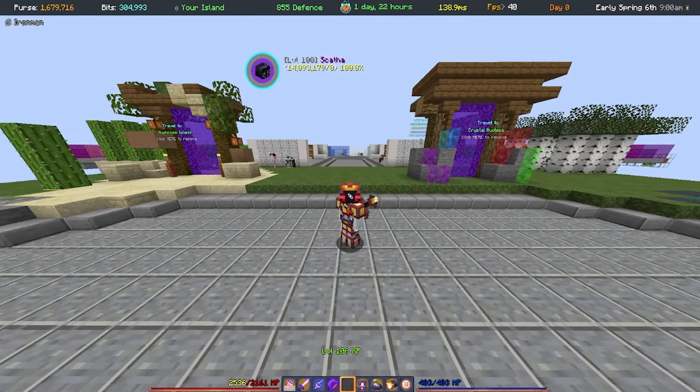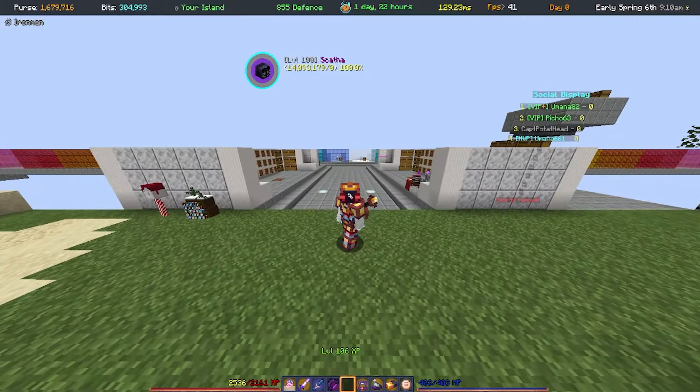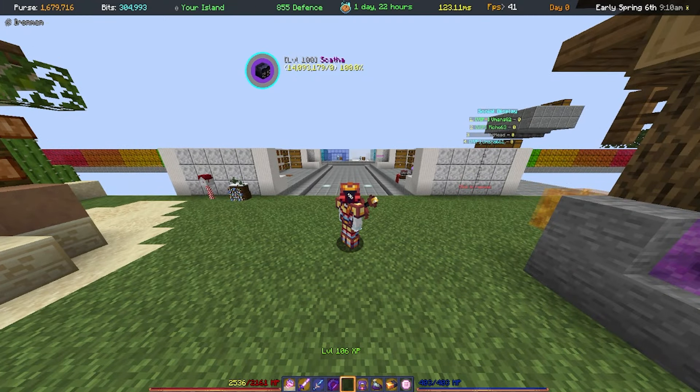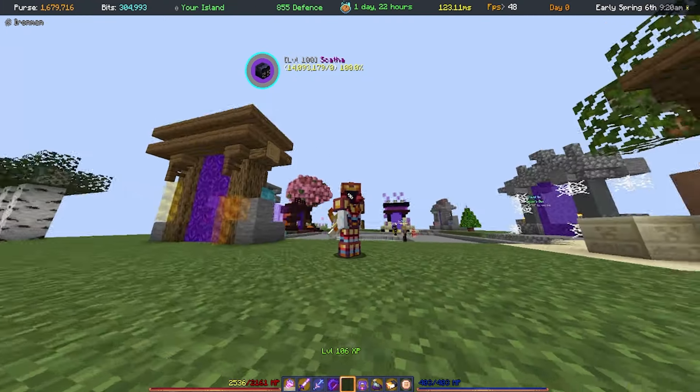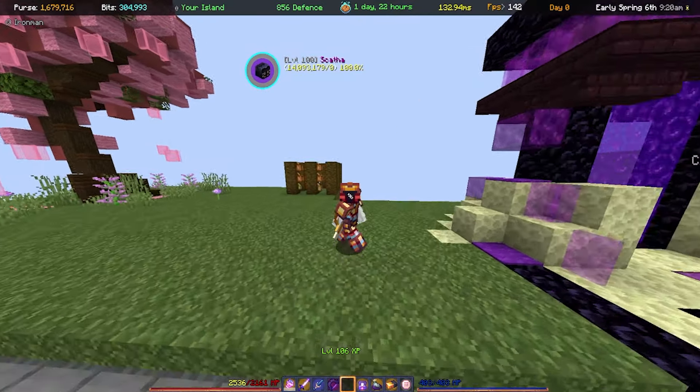Hypixel Skyblock had an update the other day — the Mining V3 update — which released the Glacite Mines, adding a whole new plethora of things to go through and look into.